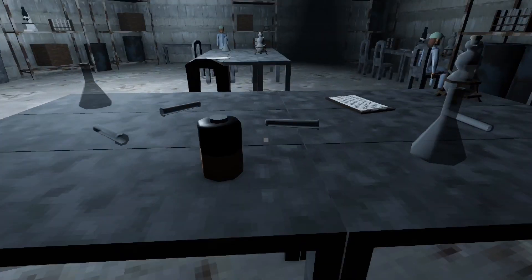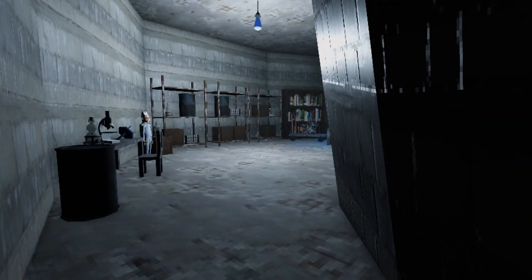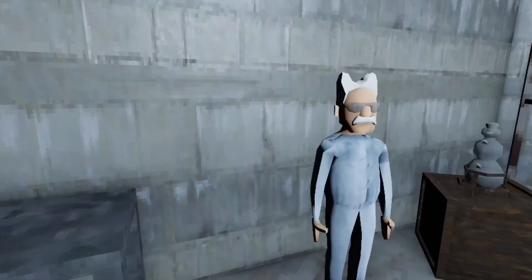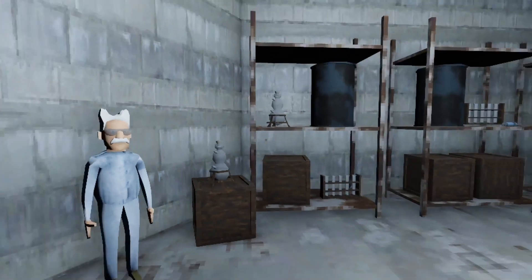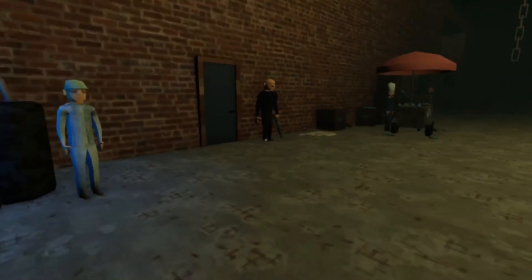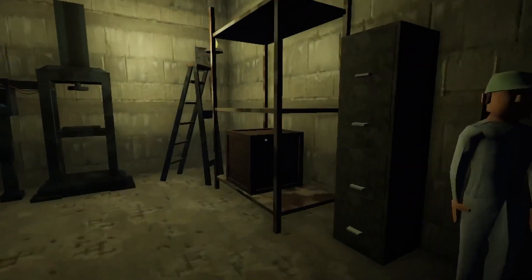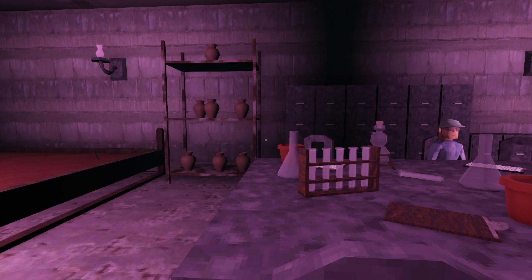Under the Warehouse is a first-person game — it describes itself as an adventure game, but it's basically a mix of walking sim and puzzle game. In this unnamed city there is a giant warehouse where you work, and one day you receive a phone call from a random stranger who wants you to get an egg. To find this egg you have to go on a hunt through the warehouse solving puzzles, finding keys, and stuff like that.